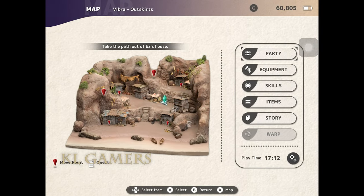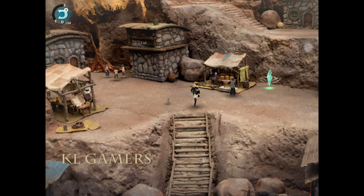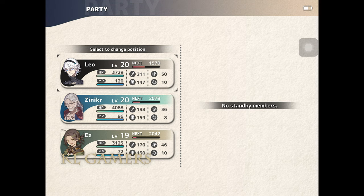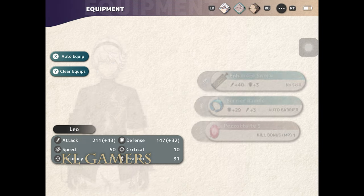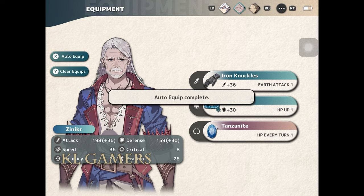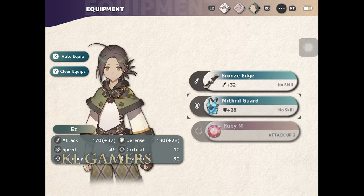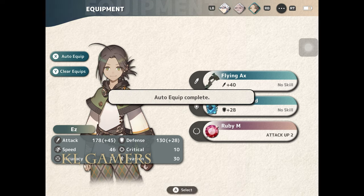Take the parts out of this house. Let's go. Let's see my party. Equipment: Barrow of Angle, kill bonus, order equipped complete. Tough belt, HP up, order equipped. Bronze Age, Mitrauga, Flying X, Ruby M.